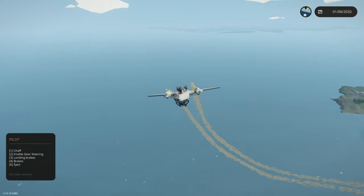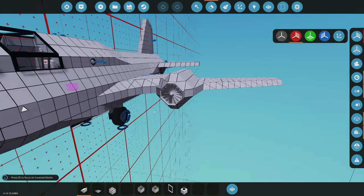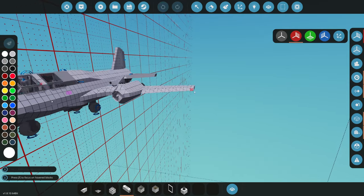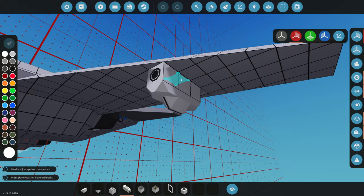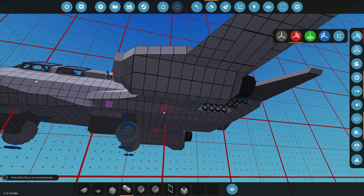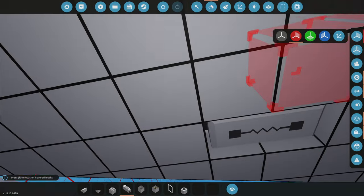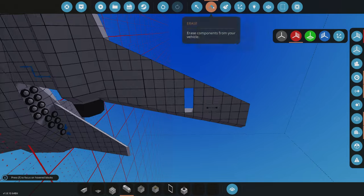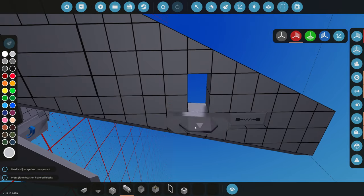Today we're going to be adding weapons to the ultimate fighter jet. The first thing we need is some pylons, which are hardpoints. We grab some hardpoint connectors and attach these — these are what the missiles actually attach to. We want them inside the wing to make sure they can clear the ground, since the landing gear isn't very high. We find a spot with room and place one right there.